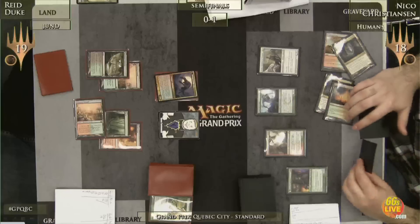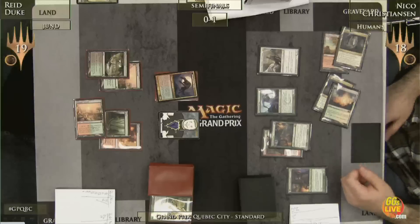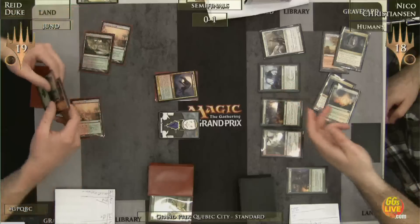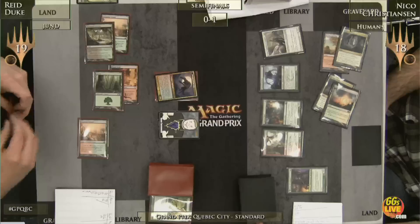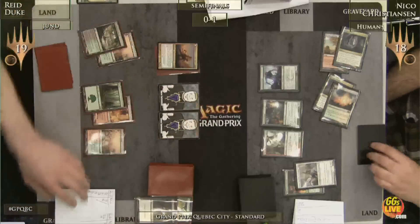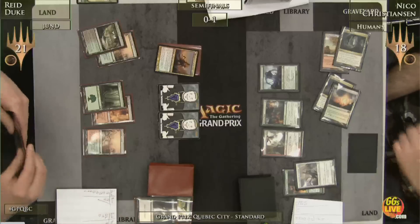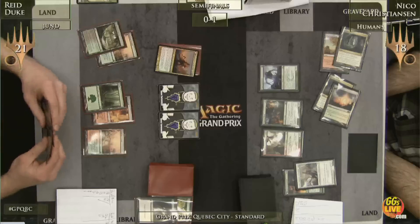Moreland's lands starting to come for Christensen — he makes an Experiment One and another Flinthoof Boar, then passes. Remember the Mayor of Averbrook in the bottom right of the screen is in the graveyard. Reed spends four to Murder Thalia, missing the Experiment One trigger. So Murder on Thalia — Huntmaster is back in effect: two more life and another wolf, as two spells were cast by Nico. Nico's down to one card; Reed has four in hand and a stranglehold plus good board presence. He's likely to play Garruk Primal Hunter here.